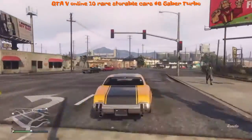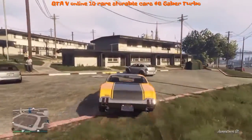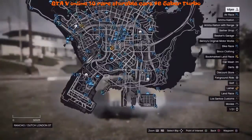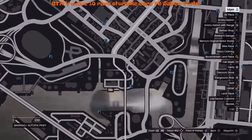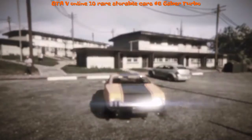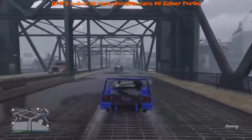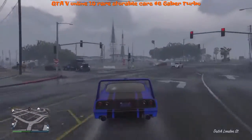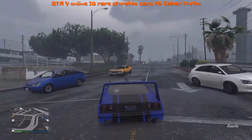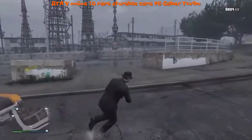You don't need to be in a Saber Turbo to spawn it. Yesterday when I was looking for another car I found one. Go down that road, go over the bridge. I'm in a Phoenix and I spawned one. It's raining, so it doesn't matter on some of these rare spawnable cars.